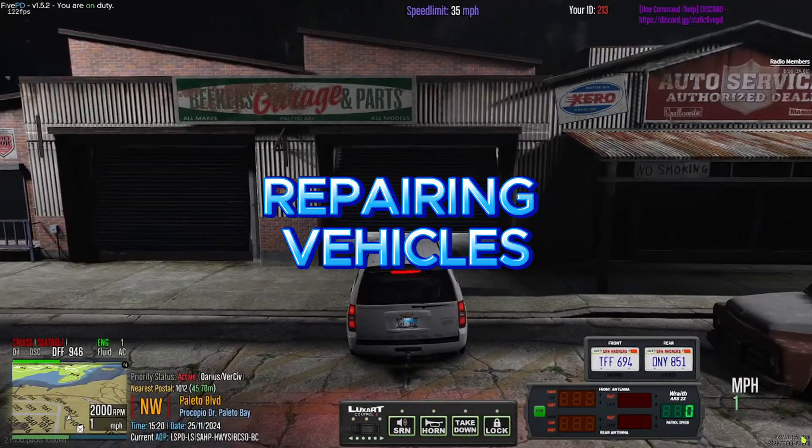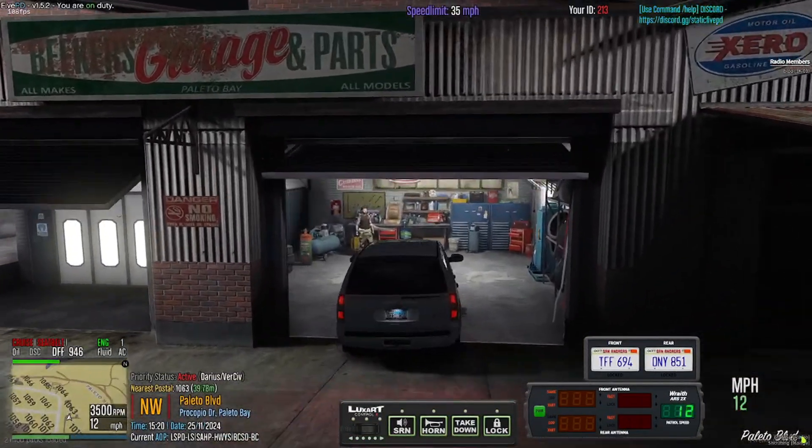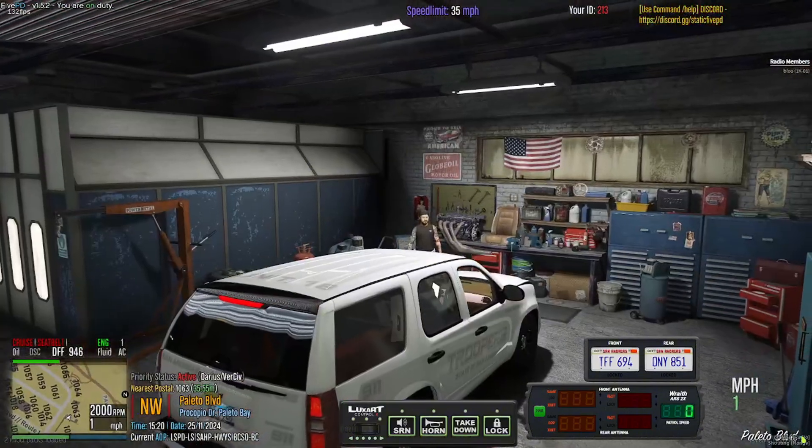To repair your vehicle, drive to the nearest mechanic and press E while beside them. This will completely fix your vehicle.